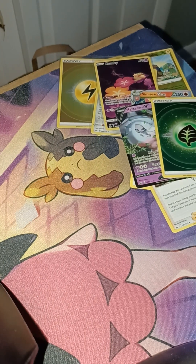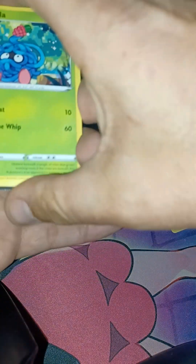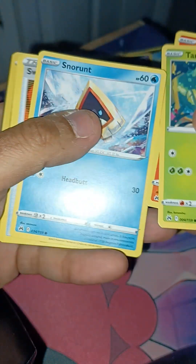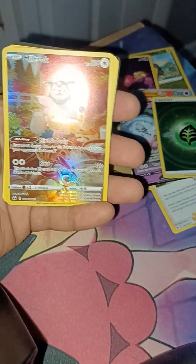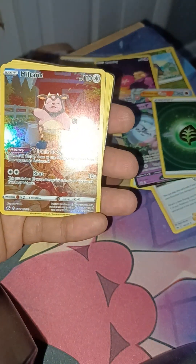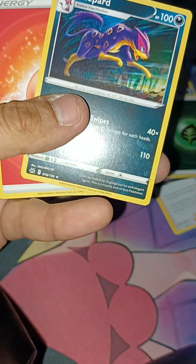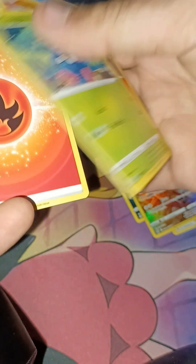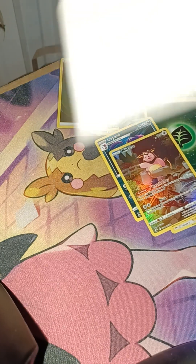It upsets me that I can't get them without the print lines — it just doesn't happen in American or English cards. Larvesta, Snorunt, Switch, Pachirisu, Miltank — there's one for you, Deep Pocket Monster — Miltank, who wants a Miltank? But yeah that's a dope card. Glaring Gallery, and then the Liepard non-hollow. Code card for y'all. And that's the last of the Crown Zenith for today. There's a code card and another code card for you, and then they go in the trash with the rest.